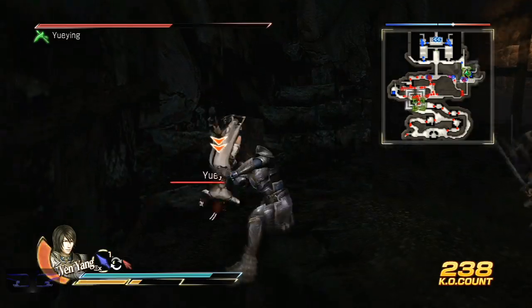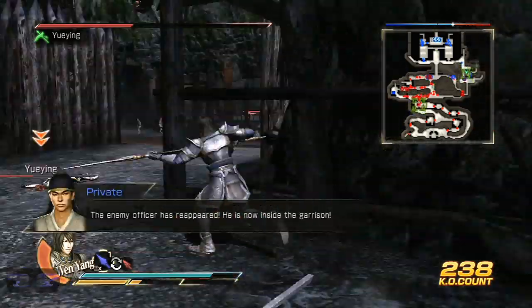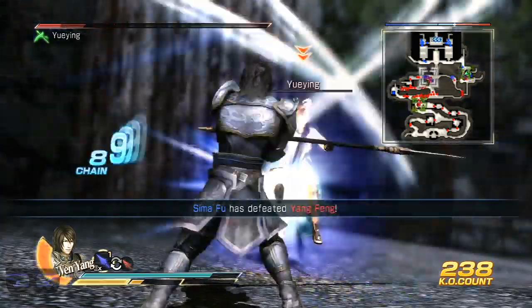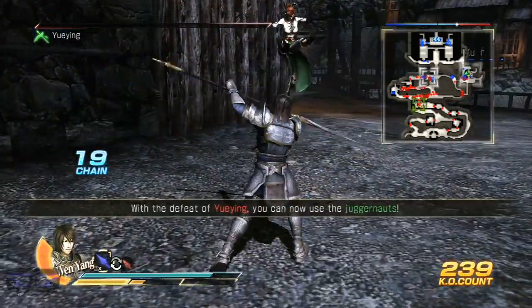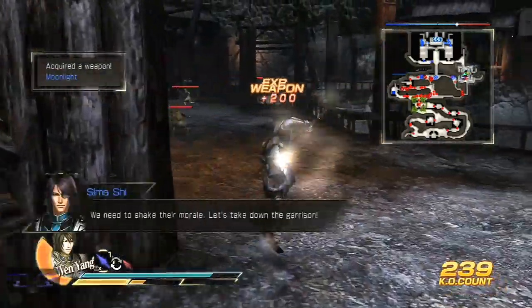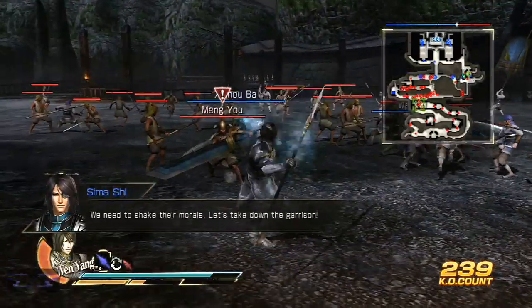Let's try a grab this time. Nope — the grab has to be dead center, or you're going to miss. It's probably one of the most sensitive grabs in the game; you have to be dead on. With UAU's defeat, we can use the Juggernauts — let's take down the garrison.